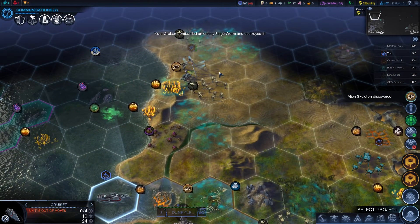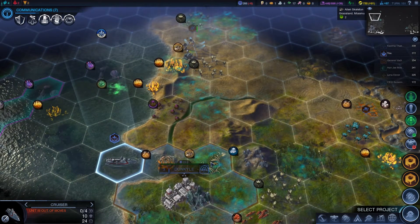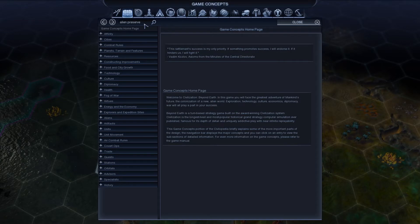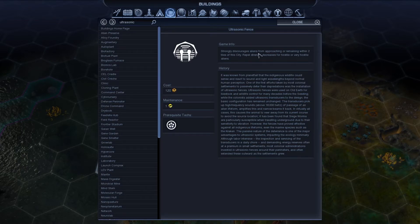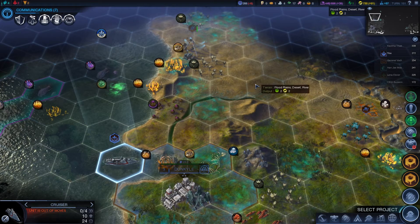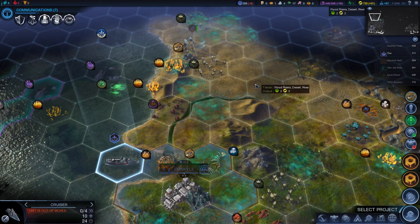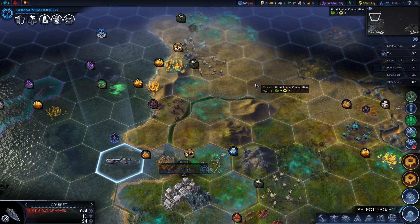Now I've got another skeleton to do. I wonder if that was the siege worm I killed, because I killed another one over here. Let's just have a quick look at ultrasonic fence - I want to see if they've changed that. Ultrasonic fence strongly discourages aliens from approaching or remaining within two tiles. Repel strength decreases for hostile or very hostile aliens. So now it doesn't just generally stop aliens attacking you - it can stop aliens attacking you, but not if they are super hostile. Well, that's good to know.